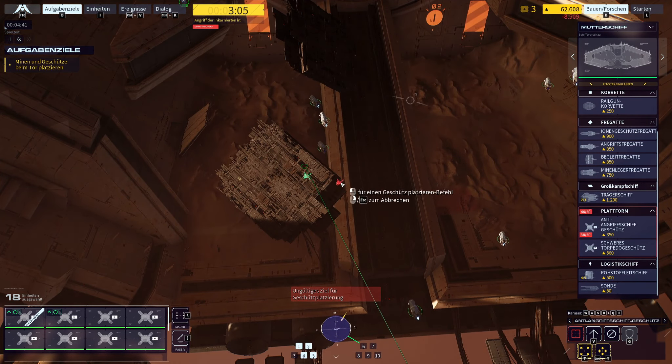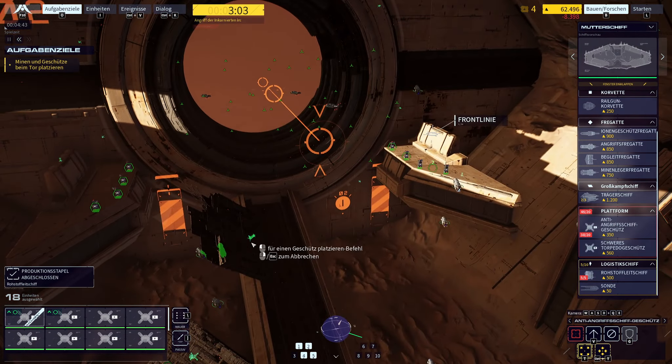Support frigate is now ready. Resource controller complete and ready for operation. Turrets reinforcing the midline position. Support frigate is now ready. Resource controller complete and ready for operation. Projected gate activation in three minutes. On standby. Group 10 assigned. Frontline turrets reinforced.